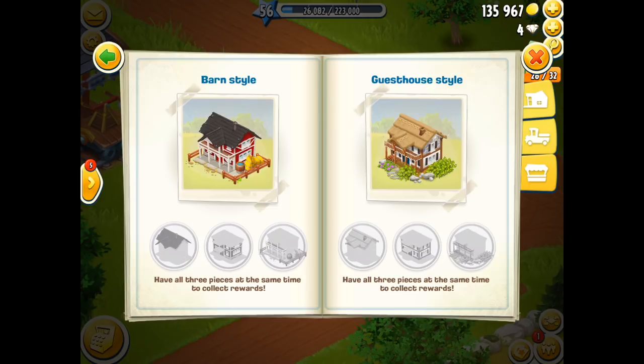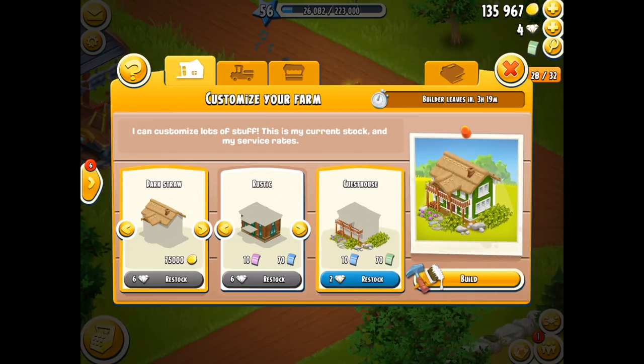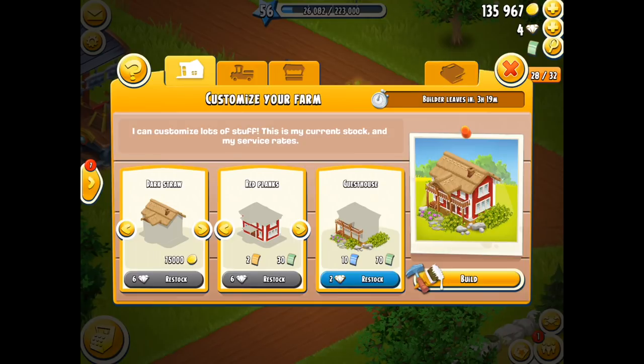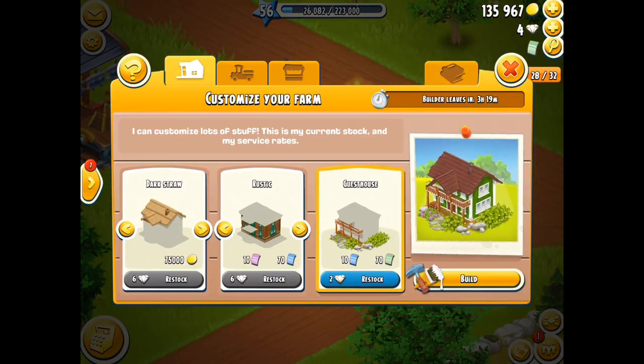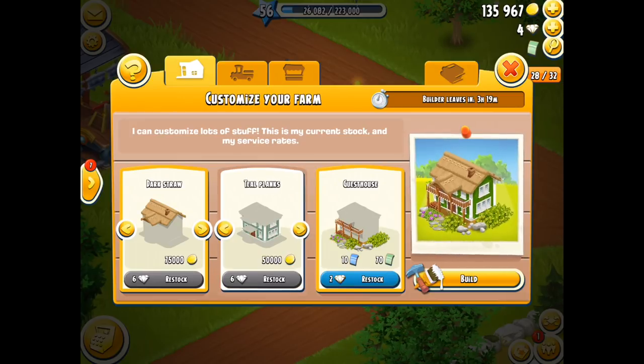So for my guesthouse style design, I need the dark straw roof as the first one and then the guesthouse porch. I don't have the walls yet, so that's two of the three available with this one design. If I take both of those, I don't need to restock, and I don't even need to choose the center design. So I can save my funding here, because you can still upgrade a building design with only one, or with two, or with all three — or you can totally ignore it. I've got the vouchers, I can do this. So I'm going to choose the porch and I'm going to choose the actual roof itself. The walls are beautiful, but no, I don't want them, and I'm going to save my money.